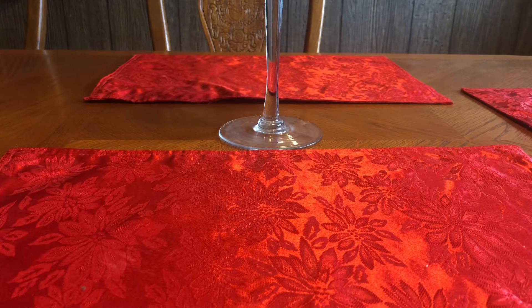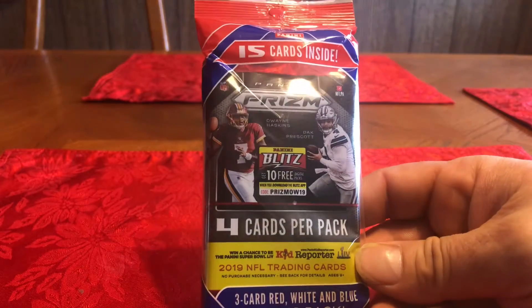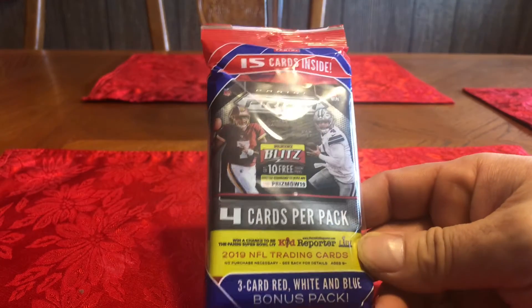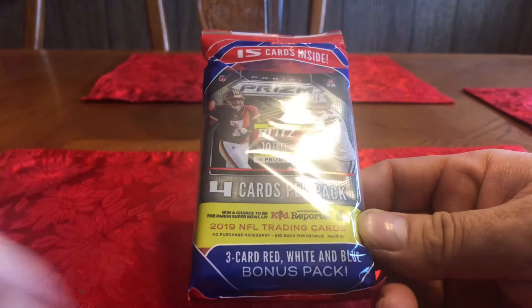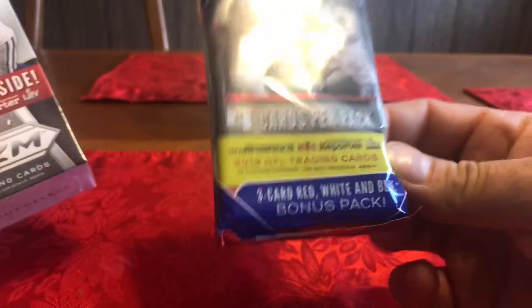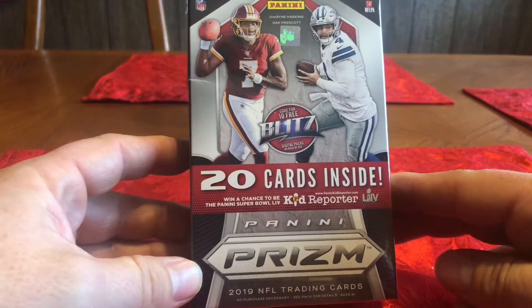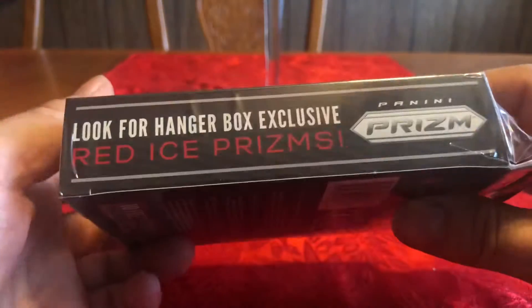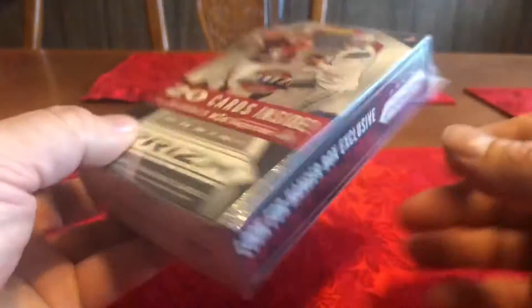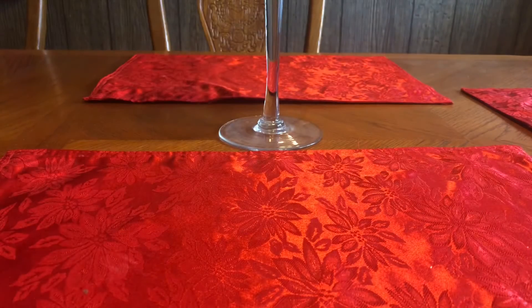What's up guys, Pencil 32 back again with another video. Today got a solo pack of 2019 Prism Football. It's got the red white and blue cards bonus pack in it, four cards per pack, three packs in here plus the red white and blue. And we've got a hanger box, 20 cards inside of 2019 Prism. Look for red ice prisms — says it's got five prisms in it, two rookies and one insert.